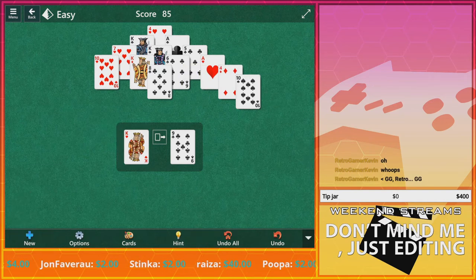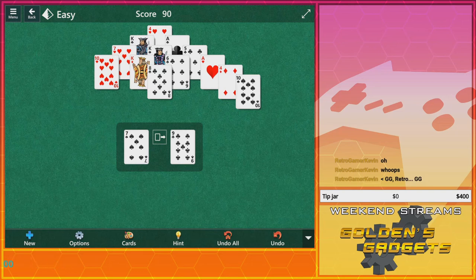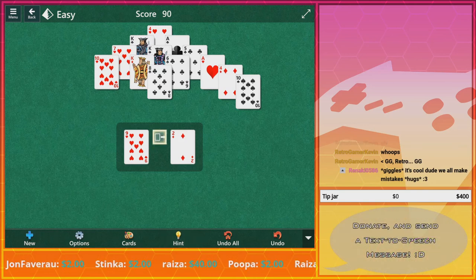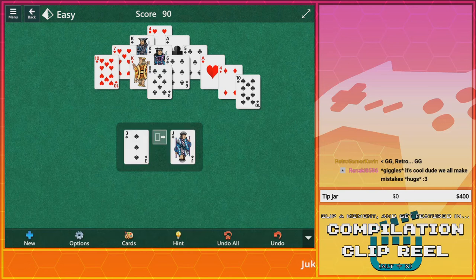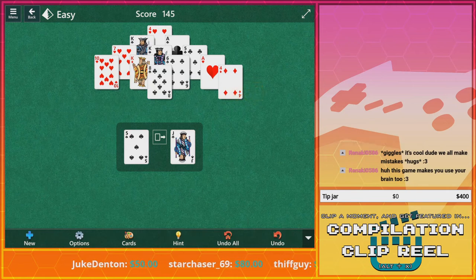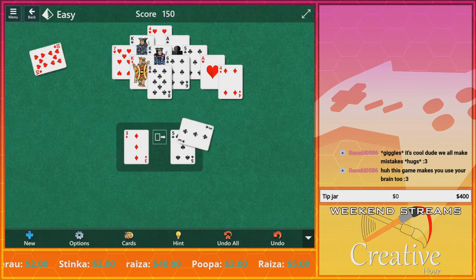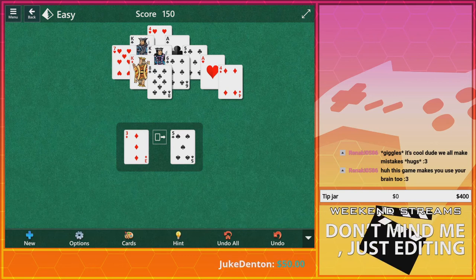There we go. Kings themselves can just go away. So if there's a 5, I can clear that 8 and get rid of that king. That's a 2, that won't work. There we go — that gets rid of all that. If there was a 9 I would have used that 4. Wait, there we go! Makes you use your brain too — I mean, most card games do.